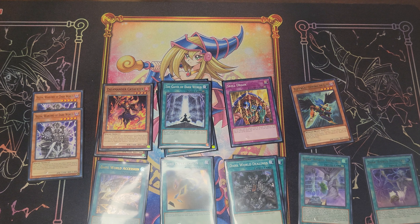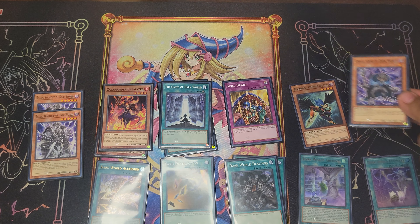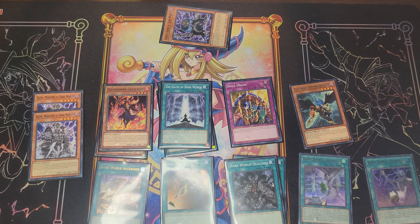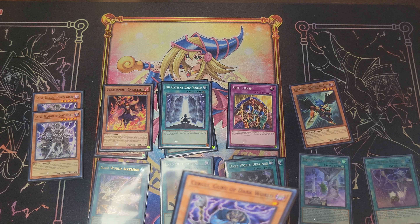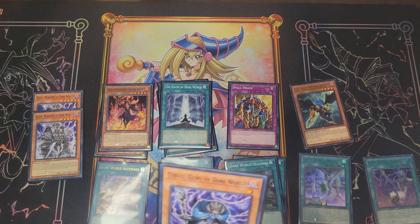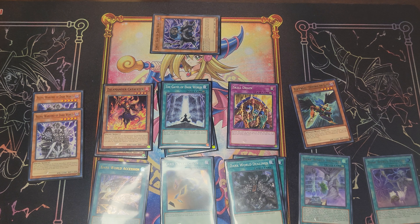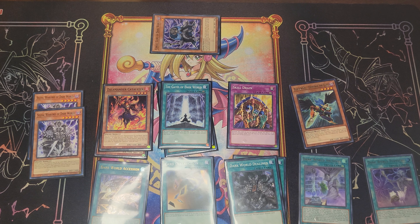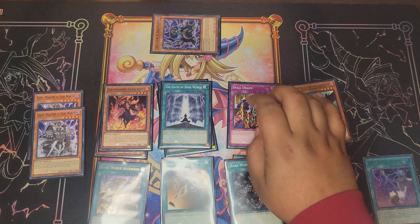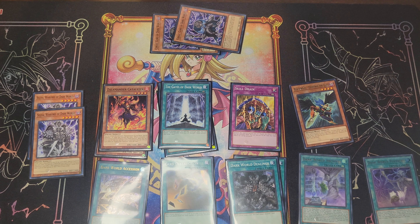I also run two Ceruli, Guru of Dark World. Its effect: when it's discarded by a card effect, it special summons itself to your opponent's field, and if it was special summoned by a Dark World effect, it makes your opponent discard one card. That's how you're able to pop off some of the extra effects for the Dark World cards like Silva, Snow, and Grapha. You've got to be careful running Skill Drain because if you try to get this effect off with Skill Drain active, it'll just negate itself.